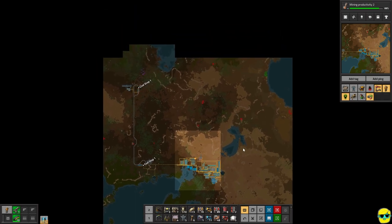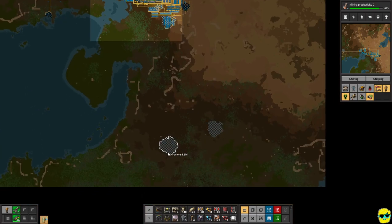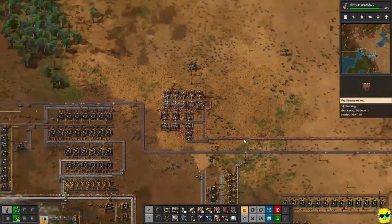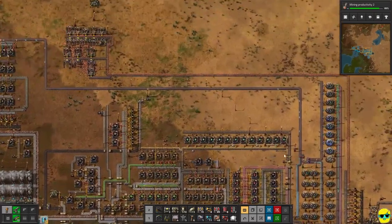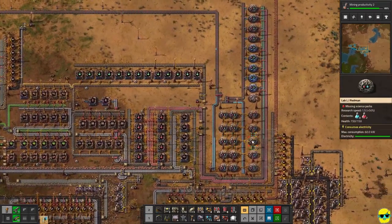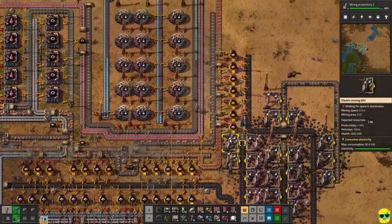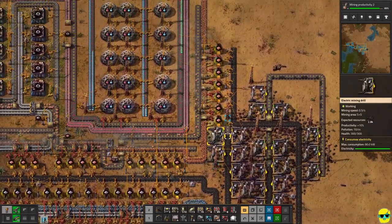If I zoom in, there's stone and iron, but copper is not that great. I did just upgrade this, so eventually it will start to boost our copper production. We can actually go and see visibly where the bottleneck is. The copper is only going on one side of the track, but it's not that bad. Right now these are making plates and dumping them over here.